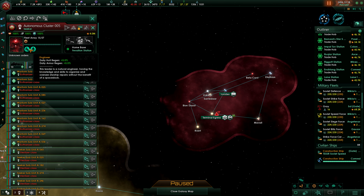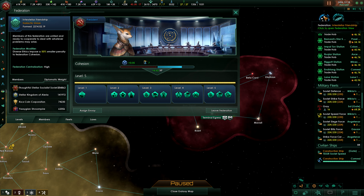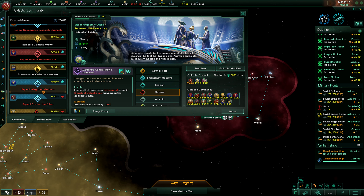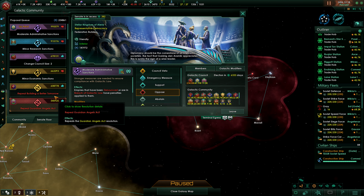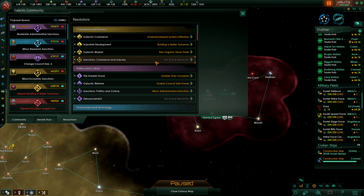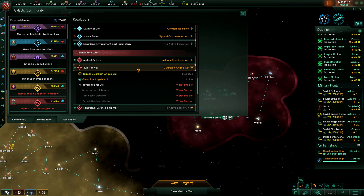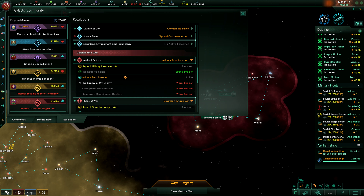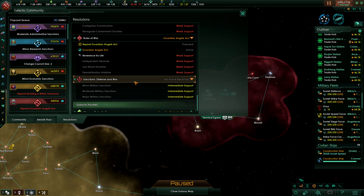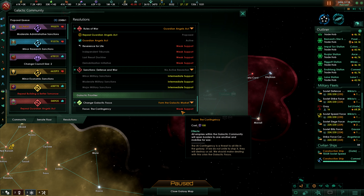Sterilizer — goodness, it even is an engineer. Association status. Can we initiate an emergency measure? I'd like to do some emergency measure. Resolutions — defense and war. Rules of war, mutual defense, the enemy of my enemy, the counterattack, the ready shield. Galactic priorities — focus the contingency. No, we have weak support for that? Are you kidding me?